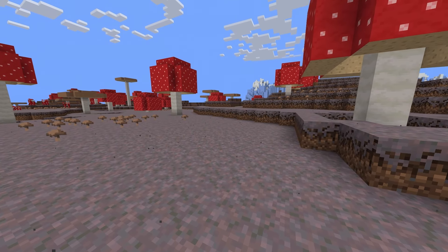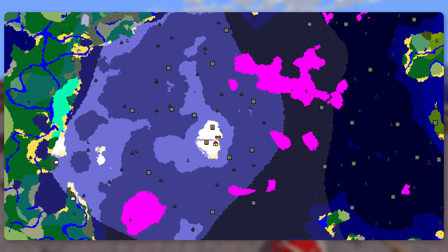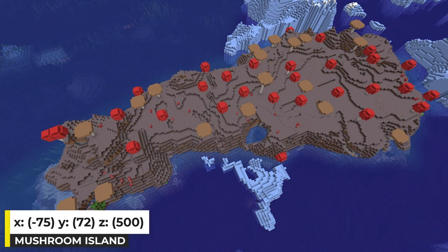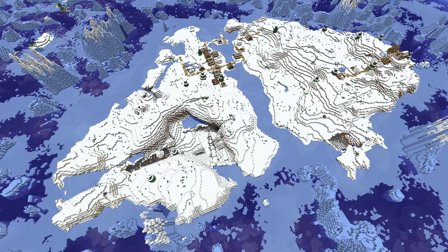The final thing I want to mention is that there are mushroom islands close by too — you can see that with the pinkish sections on the map. Here's the one closest to the spawn islands. Since it's a pretty small island, you can explore to find a bigger one if you want to. So yeah, that's the twin snowy village island seed.